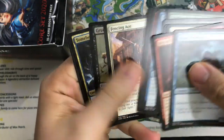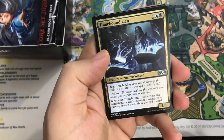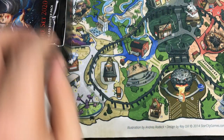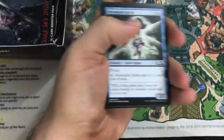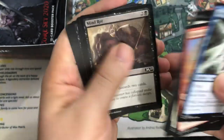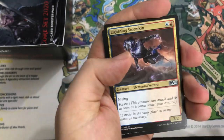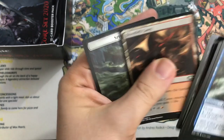Let me know in the comments below how your pack openings have gone for this set — if you got any crazy pulls recently, I always like to hear about that. Fencing Ace. Gruesome Scourger. Tomebound Lich — I like this card. And Agent of Treachery — this has seen a little play. I come across decks running this on Arena. Gruesome Scourger. Lightning Stormkin. Spectral Sailor — great card. And we have Scheming Symmetry — nice rare there.